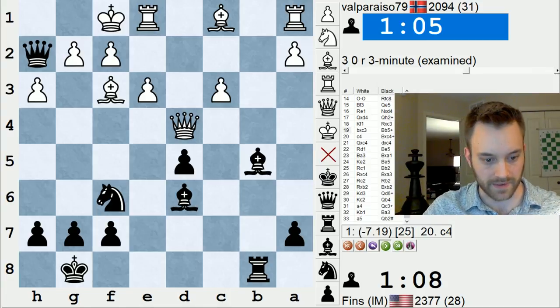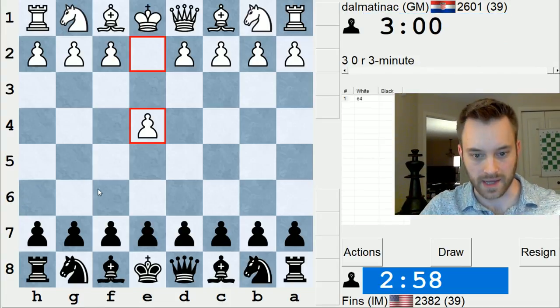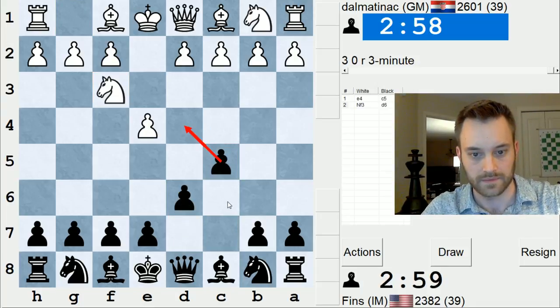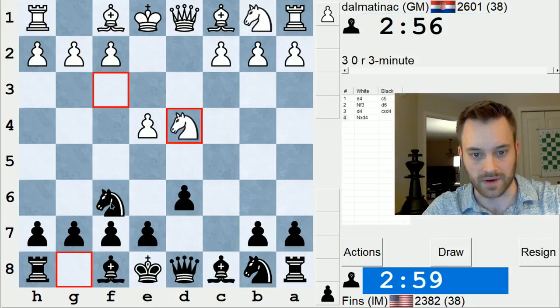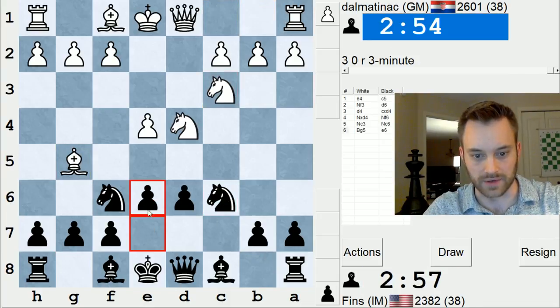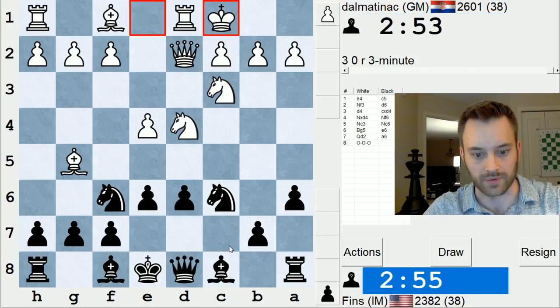Okay, let's get back in there. Dalmatinek again. This will be a good test of the Sicilian. We're going to get an open Sicilian. I expect them to go Bg5 because they usually do. These guys tend to play the sharpest, most critical lines, even in 3-minute chess.